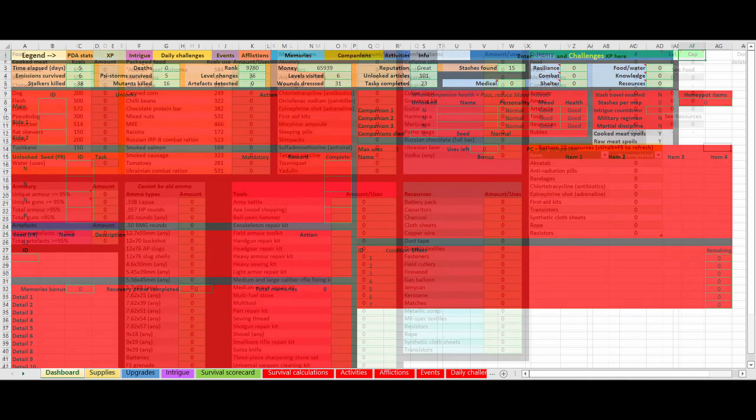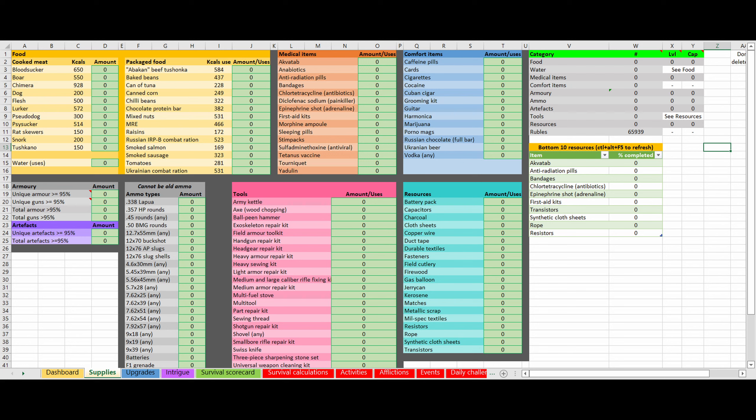Let's move on to the supplies sheet. The supplies sheet is going to track all of the equipment that we need to collect in order for our bug out to be successful. We're trying to establish a base and be self-sufficient, and in order to do that we're going to need a lot of stuff — food, water, meds, resources of most descriptions. Anything we can get our hands on, we're probably going to need it. A lot of these stats are also going to drive the upgrade system and other unlocks, so you're incentivized to collect as much as you can.